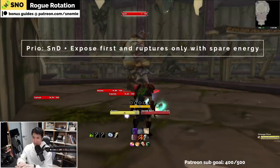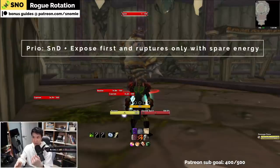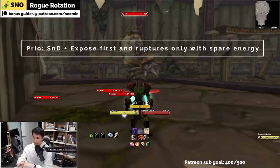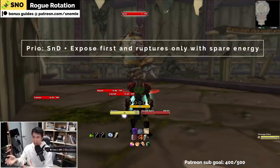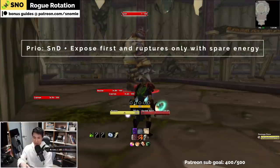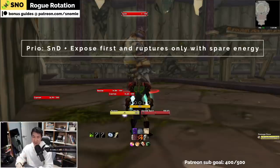Never greed to try to get in an extra rupture if it means that slice and dice or expose armor is going to drop. Your priority is always slice and dice and expose up at all times. Preferably you get to a point where you're going five point slice and dices and five point expose armors, so that you have just this nice rotation going. The big mistake I see a lot of rogues doing is trying to greed in random ruptures, and then their slice and dice falls off and expose armor drops too.